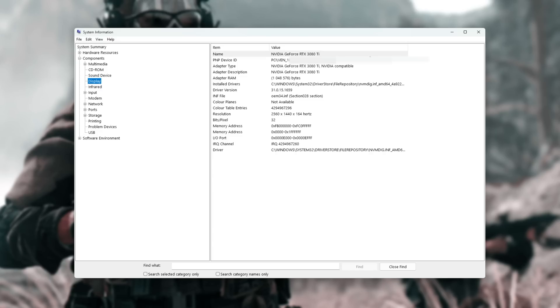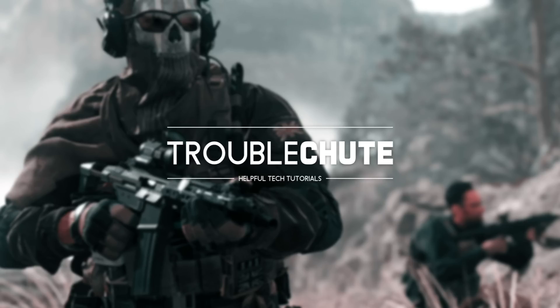This first section will cover updating your NVIDIA driver. The second section will cover updating your AMD driver, so skip forwards depending on what you have. To update an NVIDIA graphics card, you can either use NVIDIA GeForce Experience, assuming you have an NVIDIA account and you've signed in. Otherwise, you can download the latest version from the NVIDIA website and install it that way.